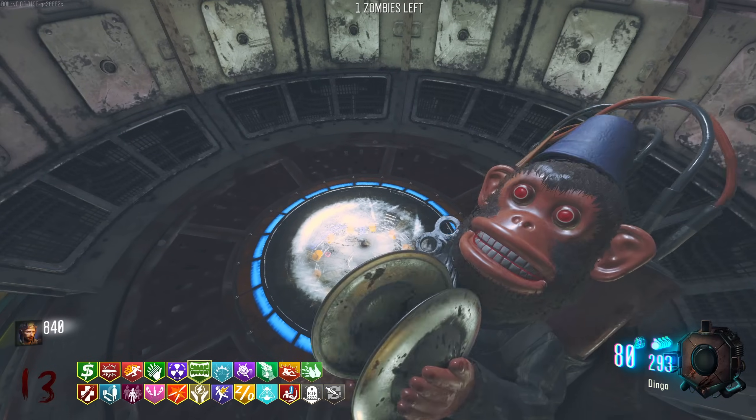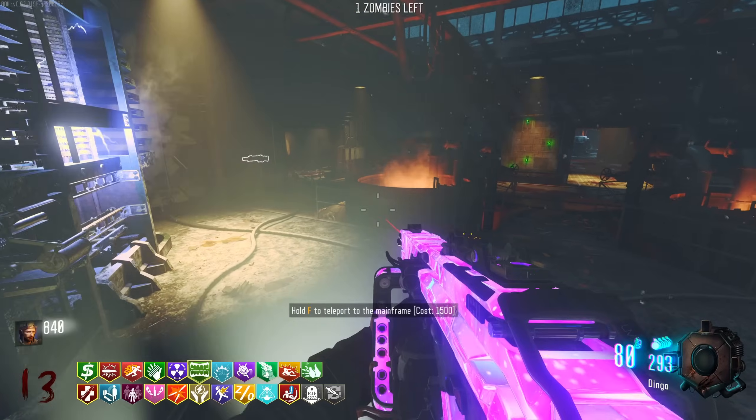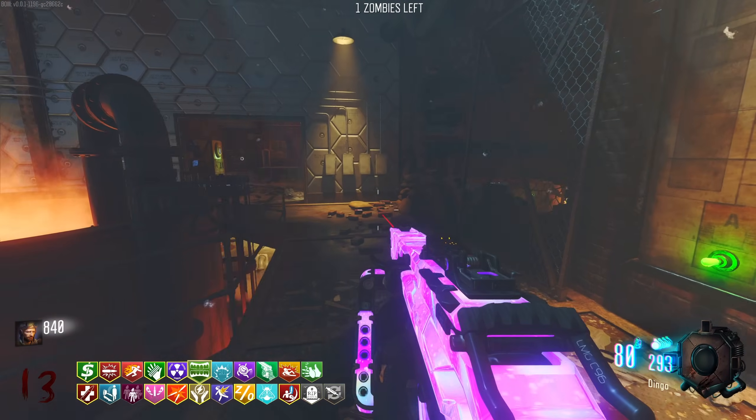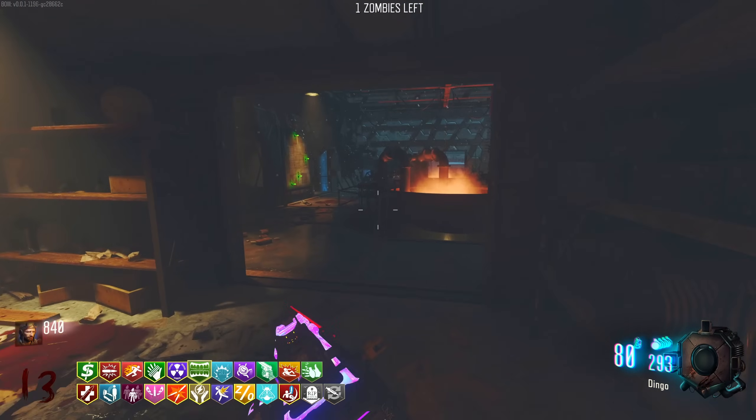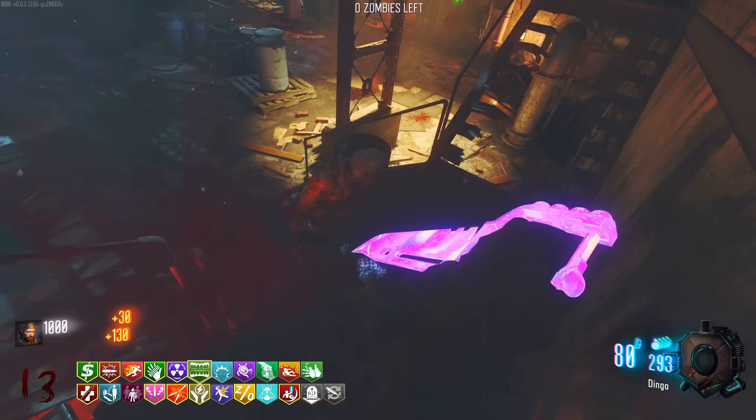We've got a Damanade - throw this in and then immediately teleport. I don't have points. Why did I do this to myself? I'm too used to the modern day codes where teleporting only costs 500.